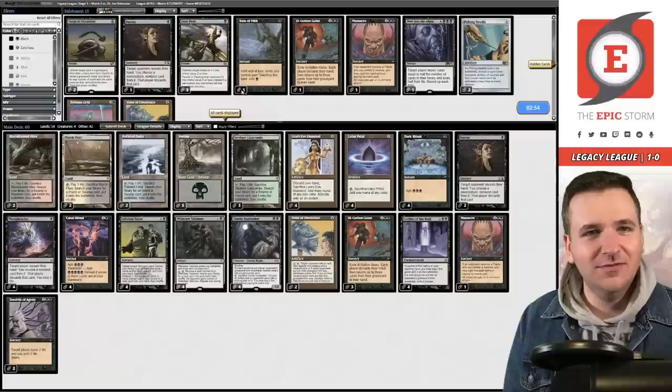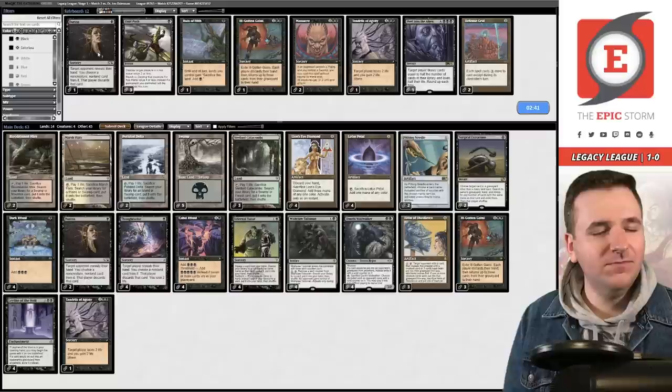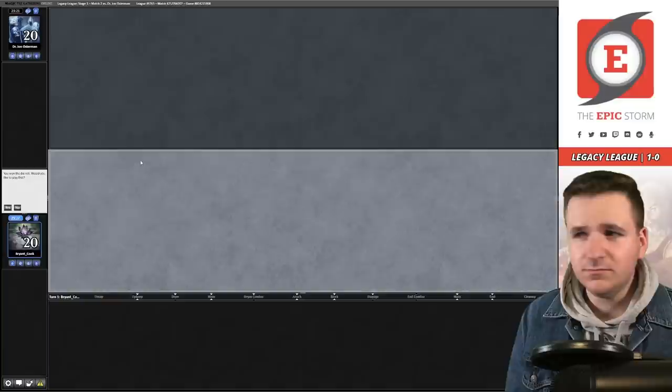We definitely want the Surgicals. Get the Massacre out of here. Board out a Tendrils, bring in the Helm and Needles. Board out one Ill-Gotten Gains and the Duresses. Back to back Oops all spells — game three versus Oops All Spells, we're on the play.